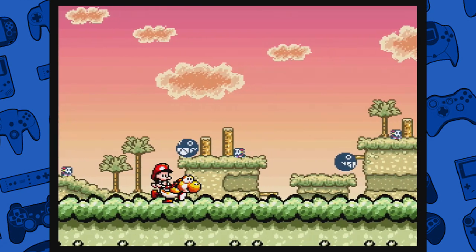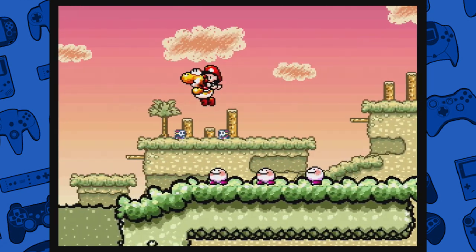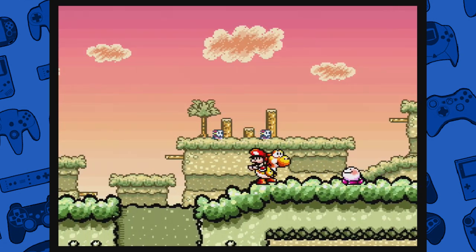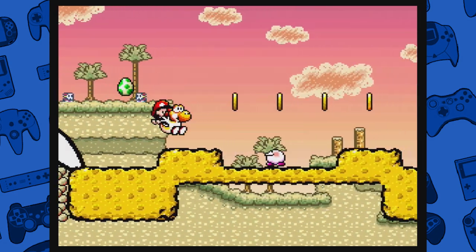Watch out for the chumps - like that. We've seen those before. These are Milds, or Mildys. I'm going to call them Mild - Mildy's a dumb name. They're really cute, look at them. I love them. They're among my favorite enemies in this game.